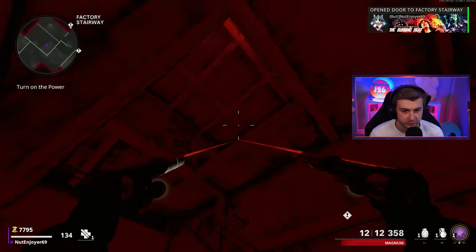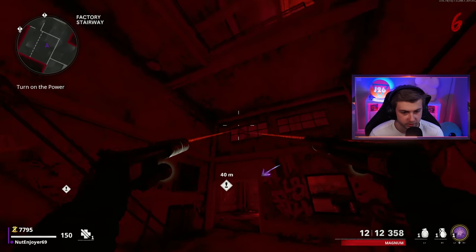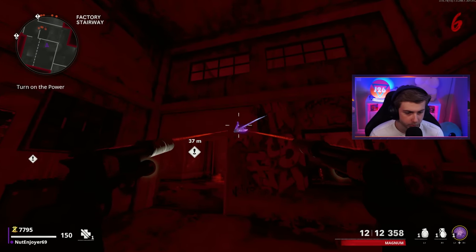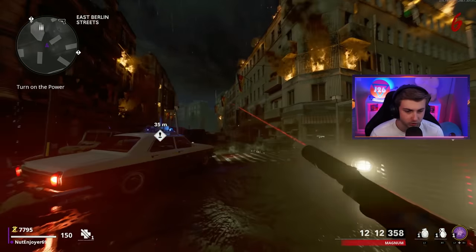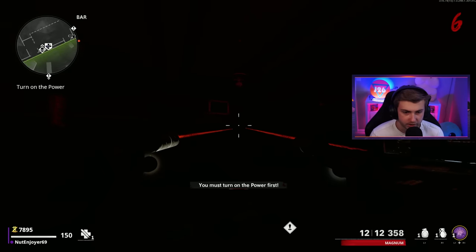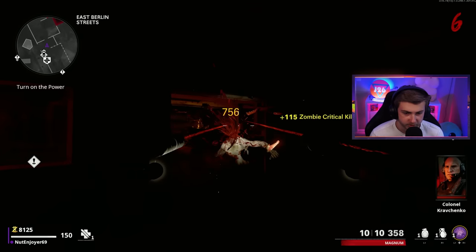But this map definitely looks the best without power. Look at this — it's like two colors right now, red and black, with a little white and purple. It's got the best aesthetic. This has the best zombies feel out of all Cold War maps. Look how dark it is in this bar — you can't see anything without your flashlight on. This is the scary map of this game.